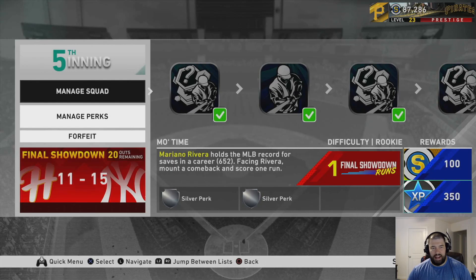Ladies and gentlemen, boys and girls, children of all ages — this is Hopeful Chewbacca back at the Church of Chewbacca. We're going to go over the fifth inning showdown, give you guys tips and tricks to knock each one of these mini missions out, as well as the first mini boss, which is the Diamond Jose Alvarado that you get from getting 150 program stars within the fifth inning program.